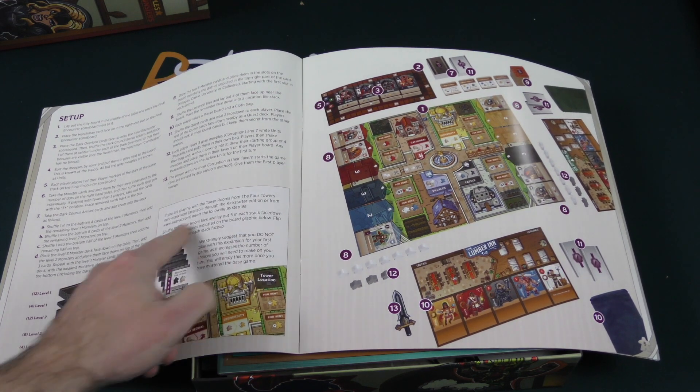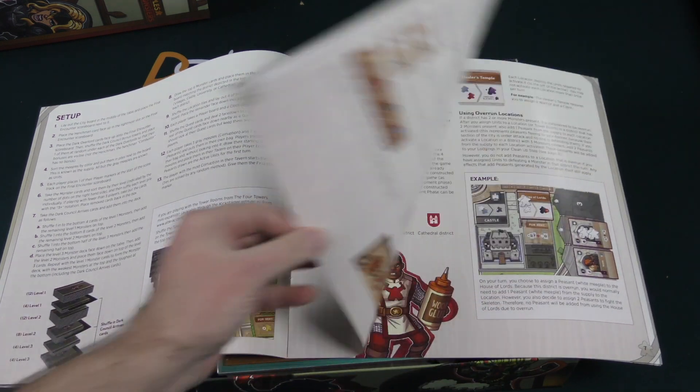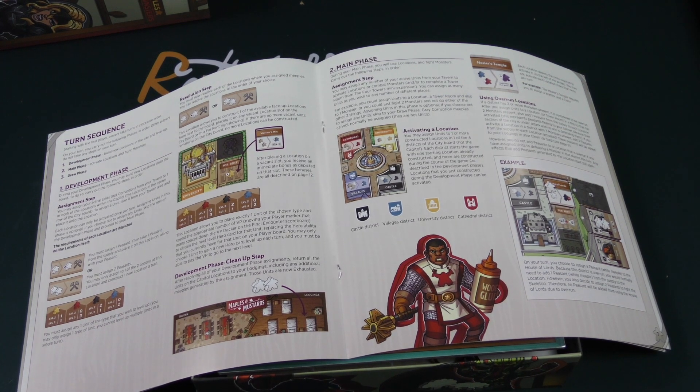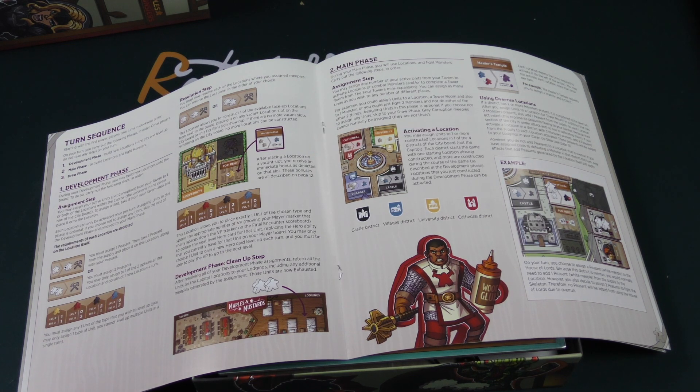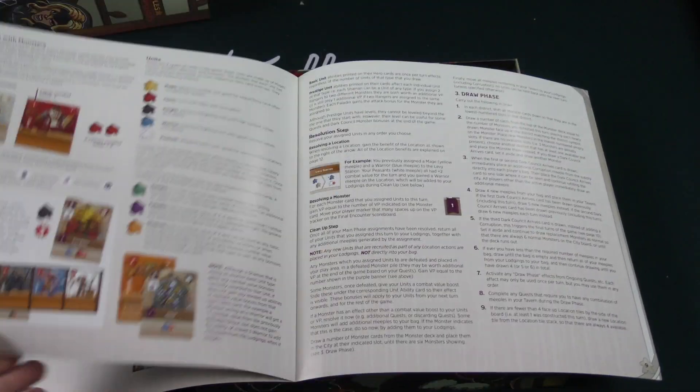It says there's also a Four Towers mini expansion, which might be in this one. Here's our turn phase: starting with the first player, you go in clockwise order and carry out the following phases in order. Number one, the development phase, where you build new locations in the city and level up. Number two, the main phase, where you activate locations and fight monsters. And then finally, the draw phase. It goes into each of these in more detail.